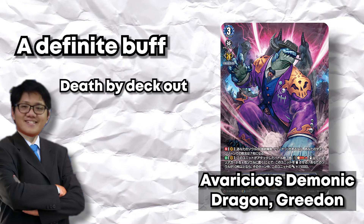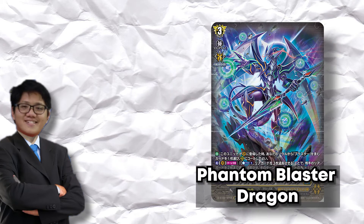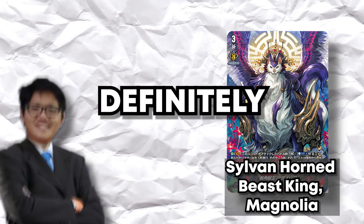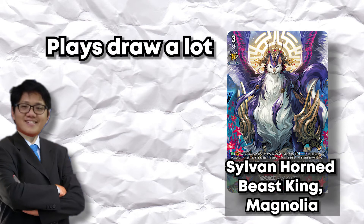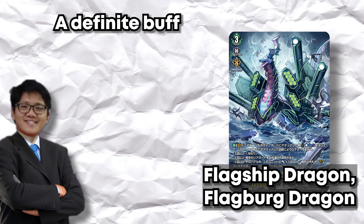Ketter Bastion's most common build doesn't play draw, so no buff. Hexa Orb also doesn't play draw, so no buff. Phantom Blaster Dragon is definitely buffed because you play a lot of draws in that deck since you need sacrifices. For Stoikia — Magnolia is definitely buffed because Magnolia needs defense and plays draws heavily, typically three to five draws. Zorga's most common build doesn't play draw, so no buff. Flagberg is definitely buffed because you play draws in Flagberg for those key multi-attacker cards.